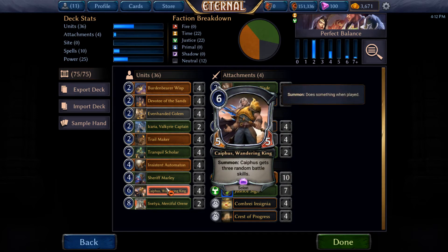Then we have the real Spice — this is the one that I like. We have Kyphos. For returning units back to our hand to reset their summon abilities, Kyphos is a pretty good one to do it with. Kyphos coming back to our hand and then just getting another three random battle skills is pretty disgusting; we can do some really cool things with that.